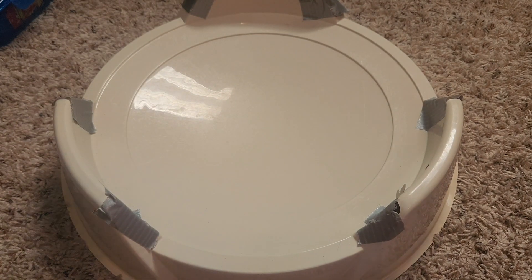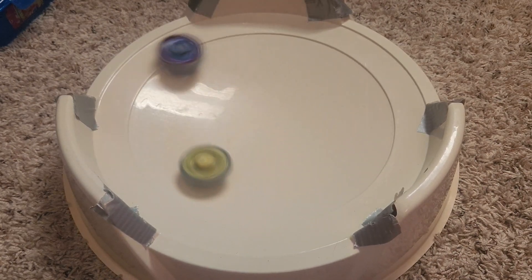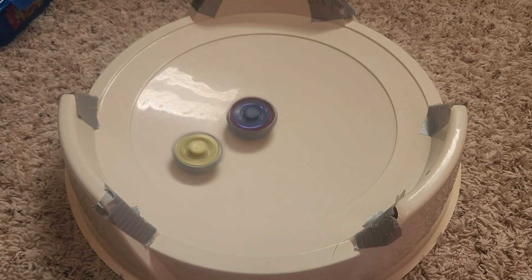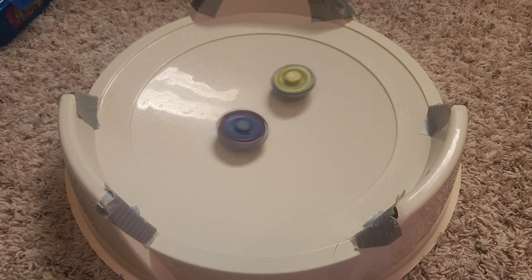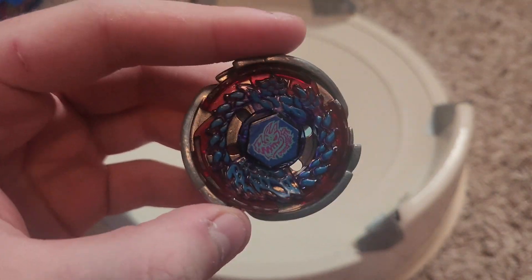In the bonus round, Big Bang Gill didn't get the knockout. Unfortunately Ray Gill does have better stamina with the rubber semi-flat and takes it. But overall Big Bang Gill wins the matchup.